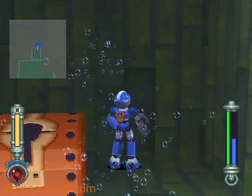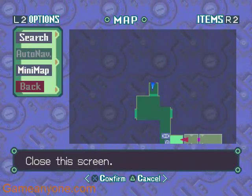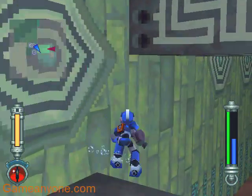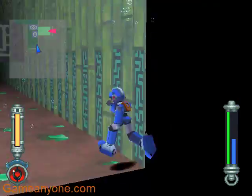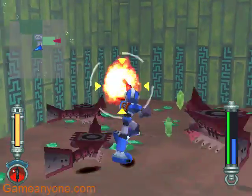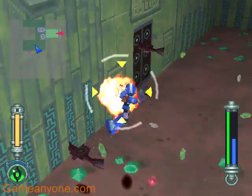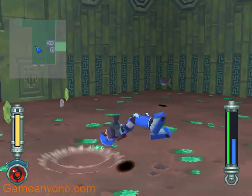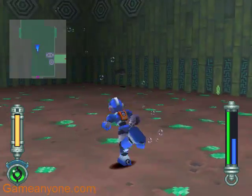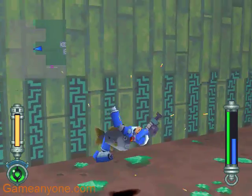There's an item box here — watch it be a trap. No, it says it's an item box. You found 4K Zenni. That's a lot of fish. There's a door there and an empty room there. Can that fish kill you? Yes it can!